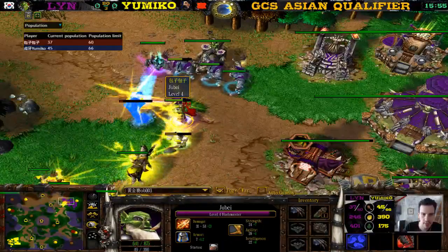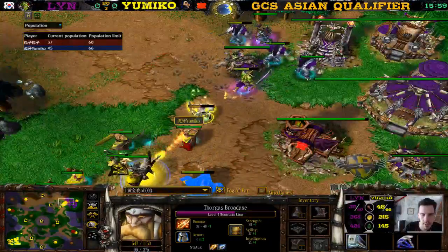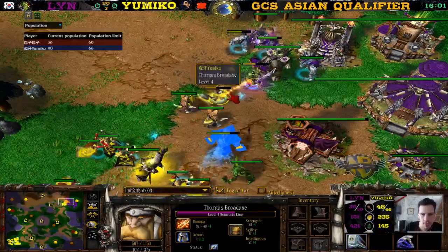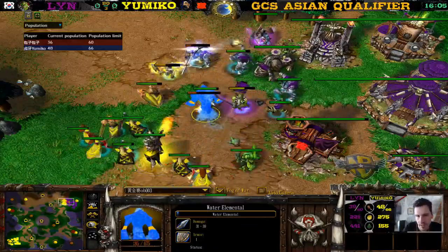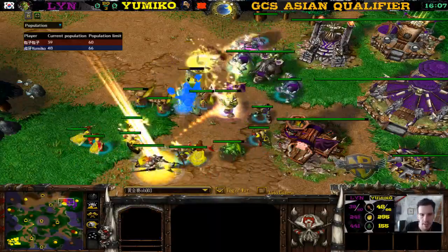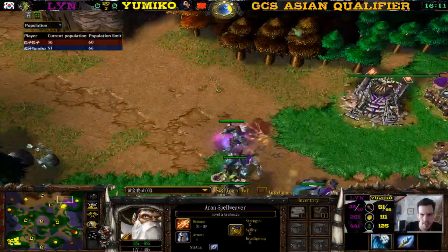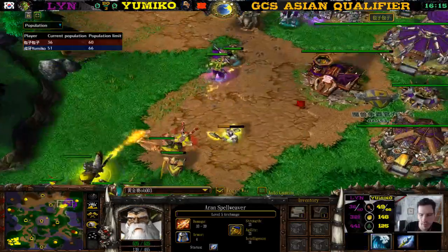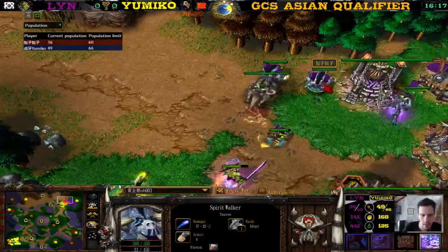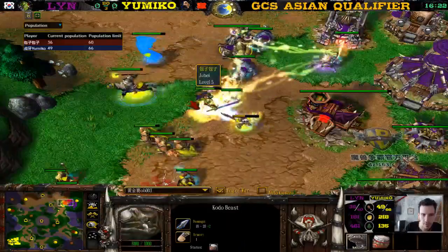This game might probably go to Yumiko, but we do have a level five Shadow Hunter. Level three Healing Wave means the Orc units will never die. Almost level five Jube as well — even though Yumiko has been winning, the Orc heroes are stronger because Water Elementals give so much XP. A ridiculous amount of XP. There goes a Spirit Walker, but we have the level five Archmage now.